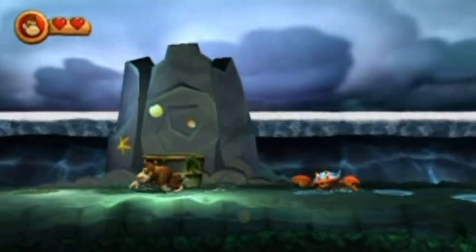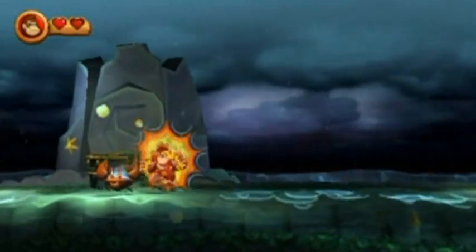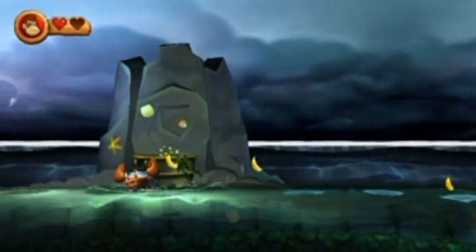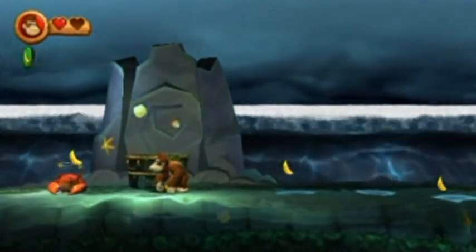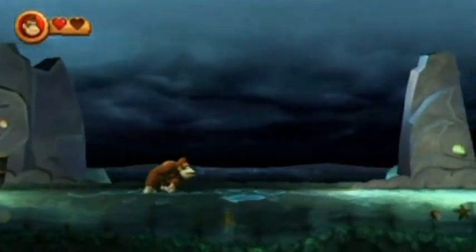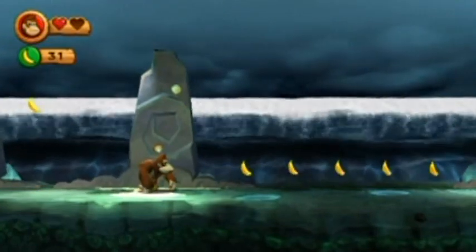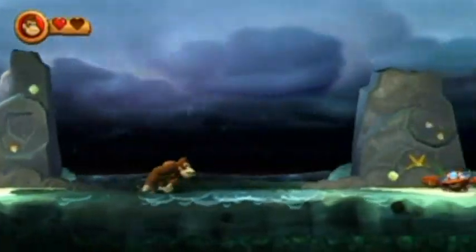These crabs are kind of unique in the way that you have to bounce on them to make them vulnerable and then slam the ground next to them. I didn't mean to flip you back over there, crab — but that'll kill him right there because he'll get washed away. Once they're flipped over after a pound, you can kill them normally.